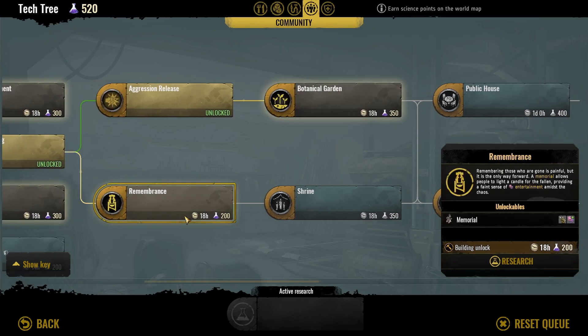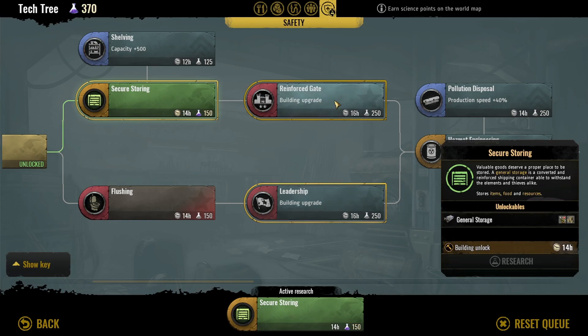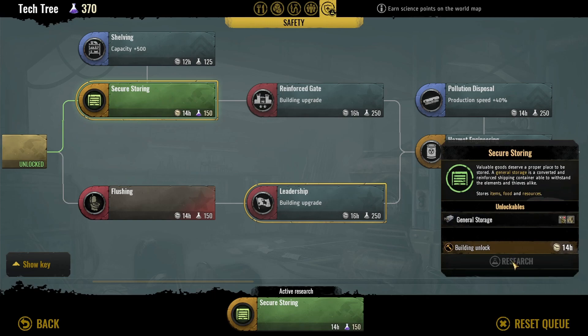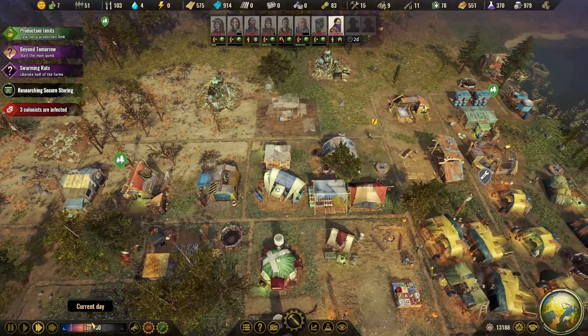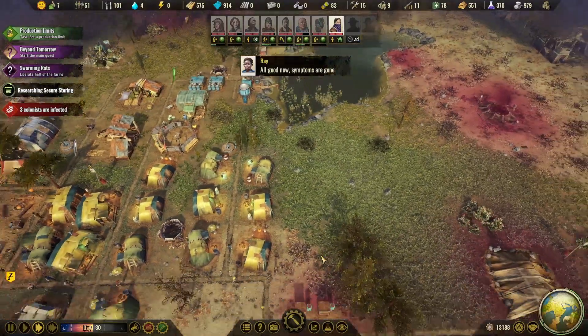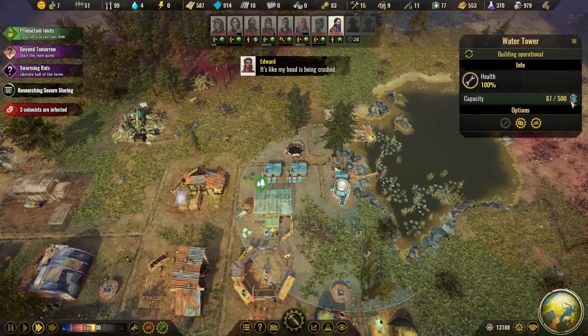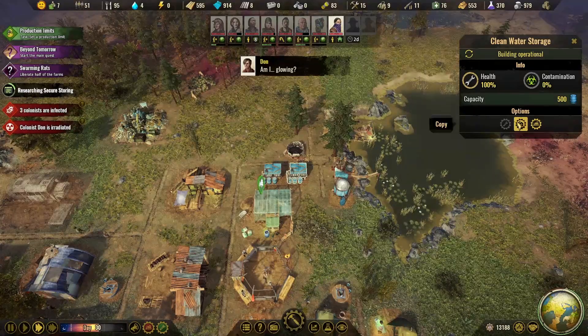Remembrance at 200 — I'm going to go ahead and roll with this and try to get flushing. That's being researched now. This water tower holds a capacity of 500 clean water. This other one is also 500 — interesting. What is the difference between these two? I'm not sure.